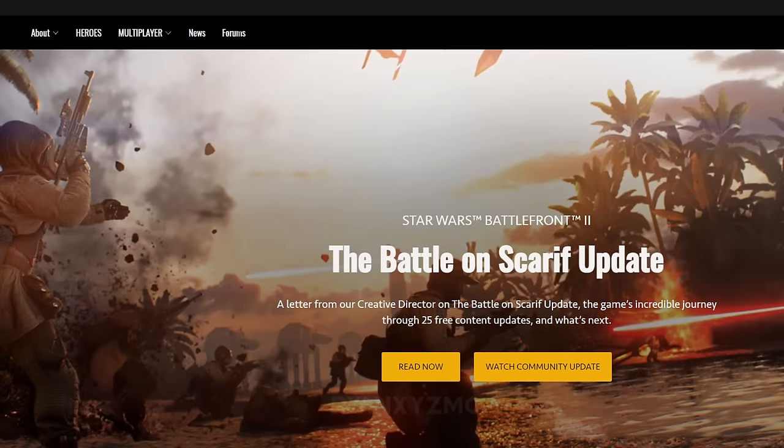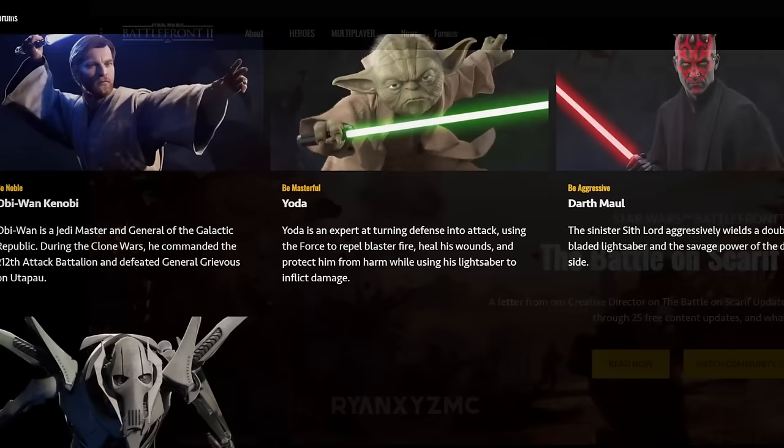Battlefront 2 Website. The Battlefront 2 website is a fun way to explore all the content of the game. It's limited in detail, but it does show some small info about characters, planets, and gameplay. The website stopped updating after the final DLC, but the site remains open for people to browse.